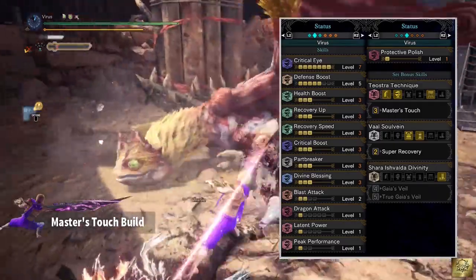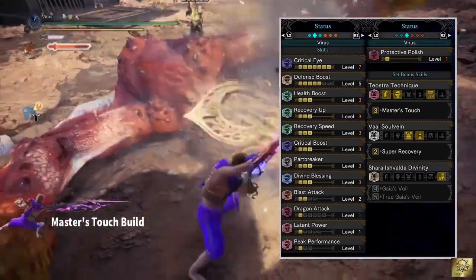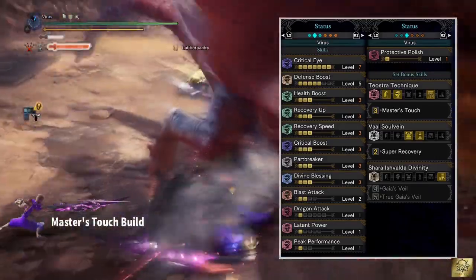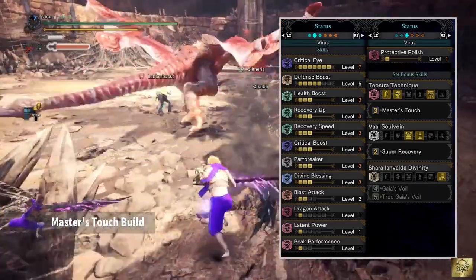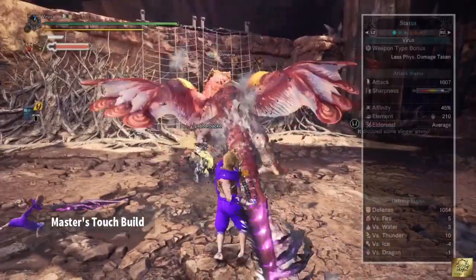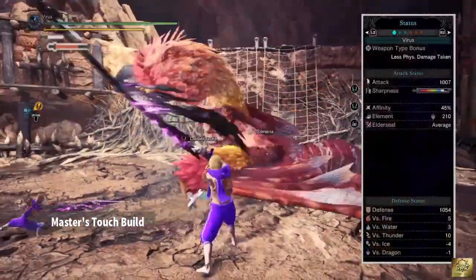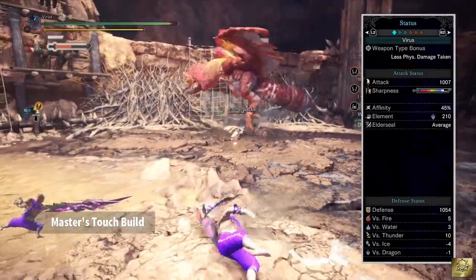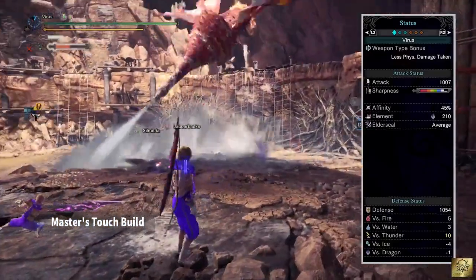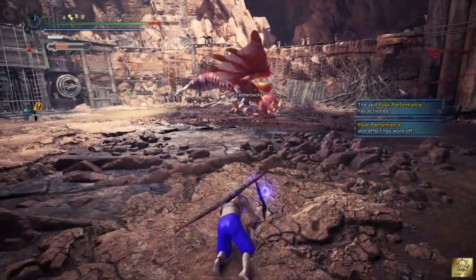As for the set bonuses, we have Master Touch from 3 sets of Teostra armor set — this prevents your weapon from losing sharpness on any critical hits. Super Recovery comes from 2 sets of Valhazak pieces — this will heal any health loss beyond even your red bar. So if you put everything together, we will have Attack of 1007, Sharpness White, Affinity 45%, 210 Dragon Elemental Attack, Elder Seal Average, Defense of 1054. It's very strong against fire, water, and thunder, and a little bit weaker against ice and dragon.